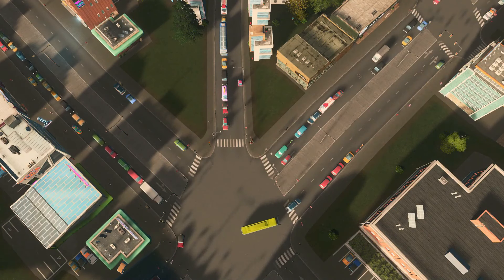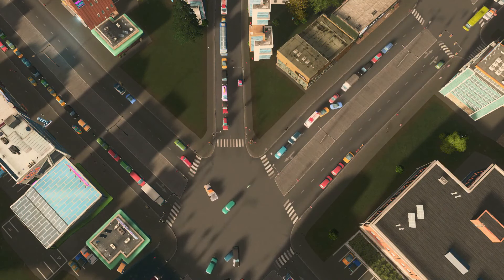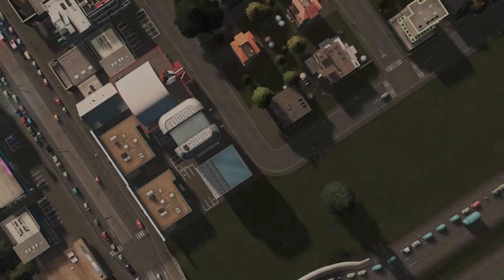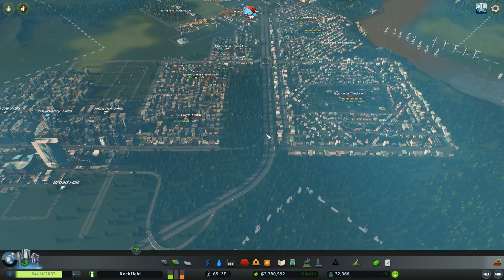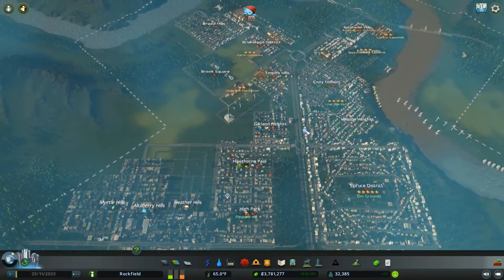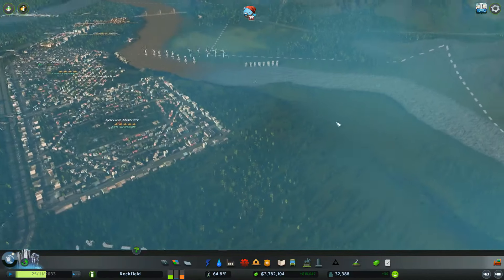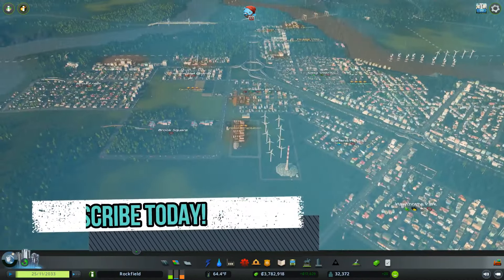Hello everyone. Welcome back to the City Skylines Achievement Challenge. I know it's been a little while since we've done an episode, but we'll go ahead and get right back into the swing of things here. Currently it's raining in the city. What I had talked about last time was coming in here and putting in a university over here on this side, and that's what we're going to do today.